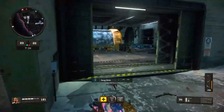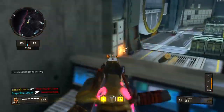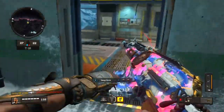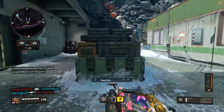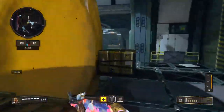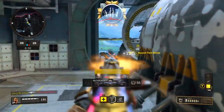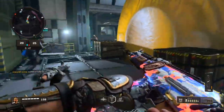Nice little triple kill right there, I'll take that. I have a hundred health but I think that's enough to go for this guy. This guy ran away — where you going, buddy? We have the advantage. I just saw somebody over here. Why is everyone leaving?